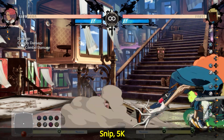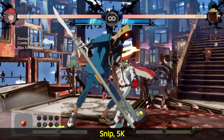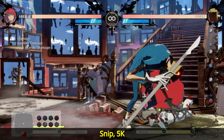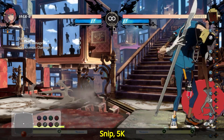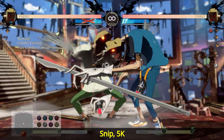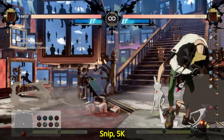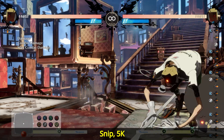Basically, you're trading one extra frame of startup for a move with twice as many active frames, better range, and better gatling options. From 5K you get access to instant low overhead mix. Although 5K does become your best button against opponents in Afrostate, there are certain characters it won't work against. Giovanna, Jaco, and Faust can all low-profile the 5K even in Afrostate, so be careful when you use it against them.